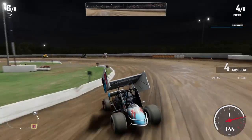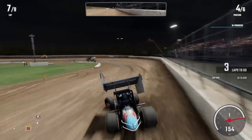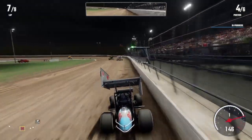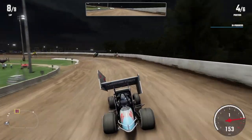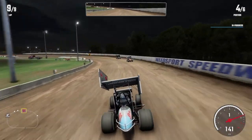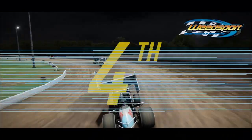Only 3 laps to go now and I'm quickly running out of time to make things happen. I see RPM getting loose in front of me but he keeps it together enough not to fall back into our clutches. Only 2 laps to go, and at this point I was feeling like my chances are pretty slim. On the last lap I just need to hope one of them makes a mistake. I'm pushing really hard but it's not going to be enough. We are going to finish P4, which means we will have to race in the B main to get into the feature event.